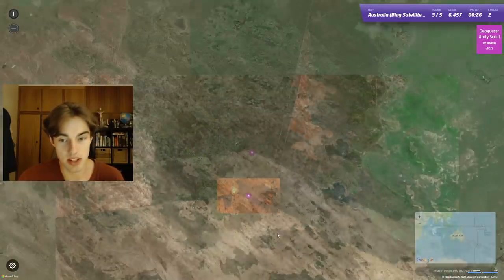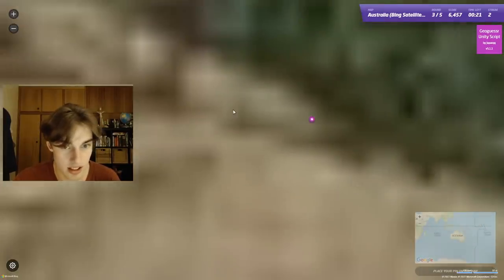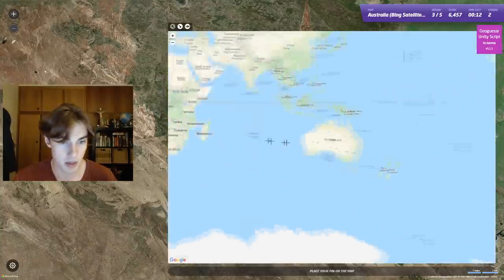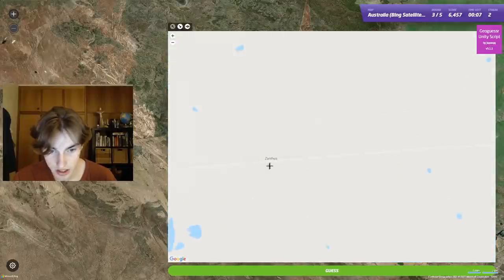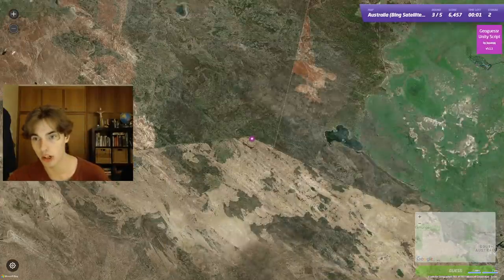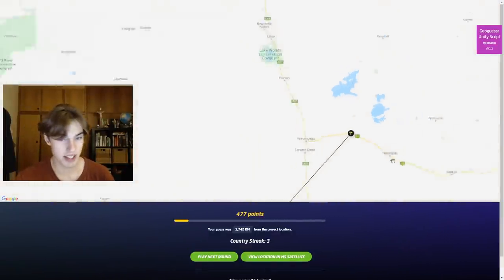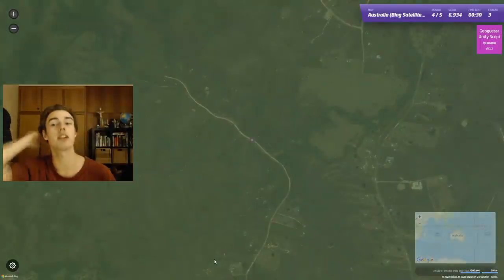We're in the middle of nowhere for this one — a bit more challenging. Let's check out the road quality. We're kind of going east to west in the middle of the desert. I think I like maybe somewhere in Western Australia near Kalgoorlie. Is there a road running through here? Yeah, there's a road and a railway. It kind of reminds me of this area. But we also have a lot of green here, so I don't think this is right. My guess was silly because we were in the desert and the green was behind the minimap.